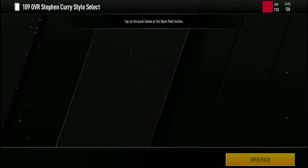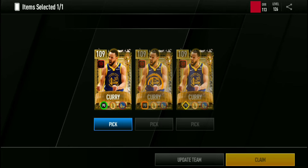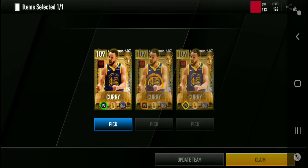I'm gonna be claiming the 109 Stephen Curry right now and putting him on our team, and then right after that we're gonna be doing gameplay with him. I'm excited to do some gameplay with him. Let's throw in RJ Barrett as well - the other master of this Torchbearers promo. Finally gets Steph after some hard grinding, but let's see if this card is worth it. Combo guard boost is a really good boost.